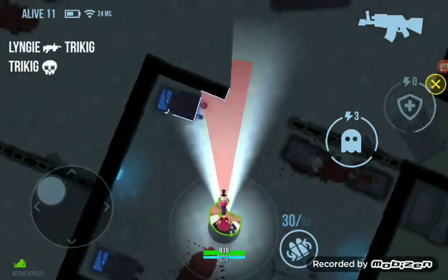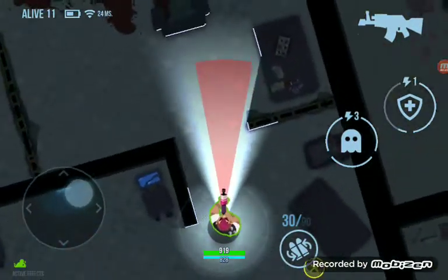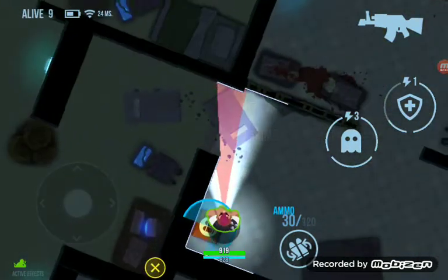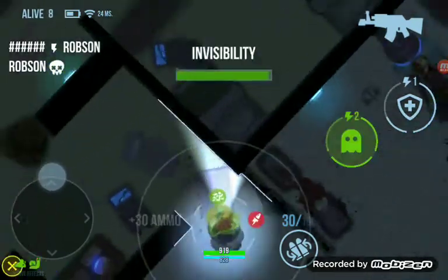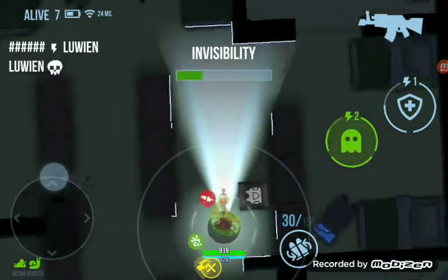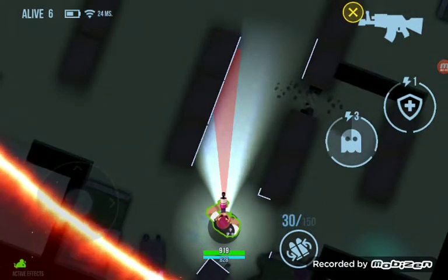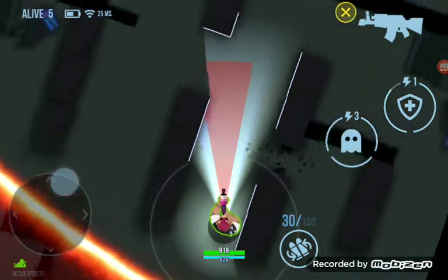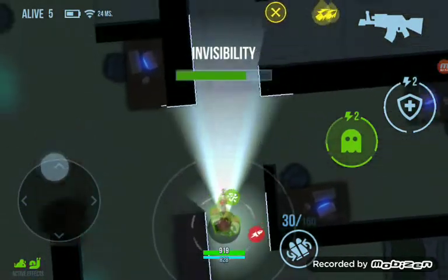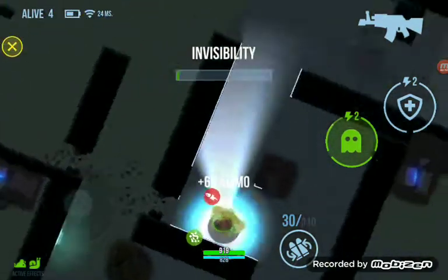In the top left you can see someone's just been killed, so we want to make sure we don't run into anybody around corners. That should be enough ammo, so I'm going invisibility here just to make sure I don't run into anyone. You can see the red ring coming around now and the players are beginning to drop off, which is good news for us. You can see where the shots are coming from — I'm going to go into action and see if I can shoot somebody down.